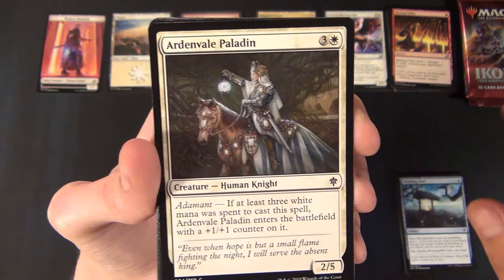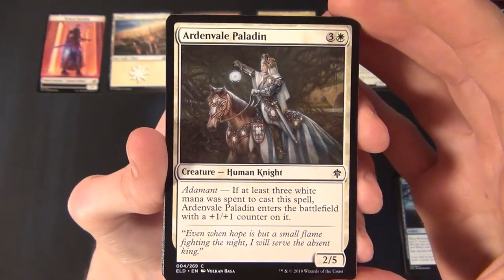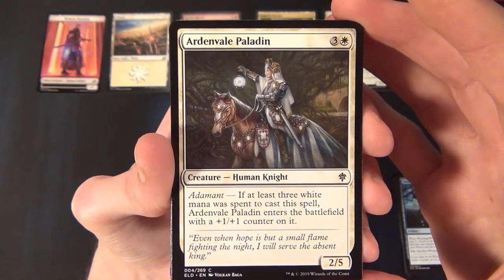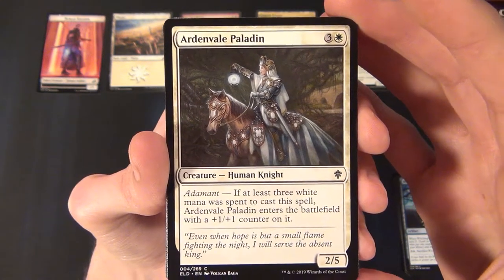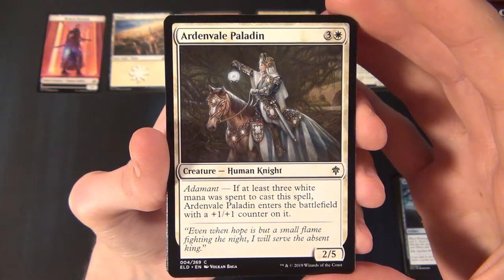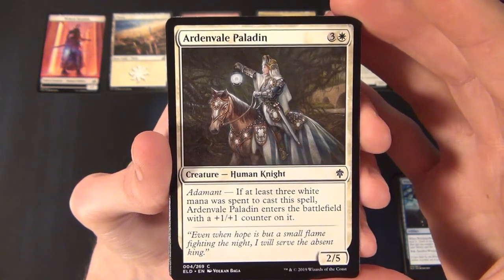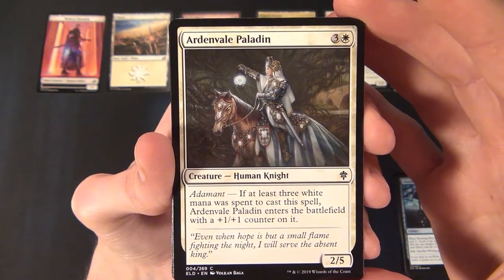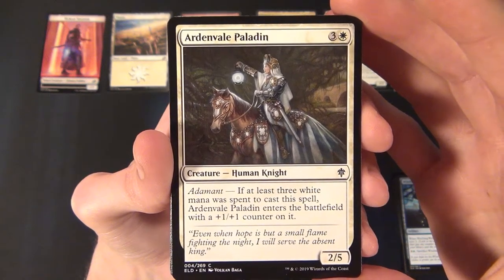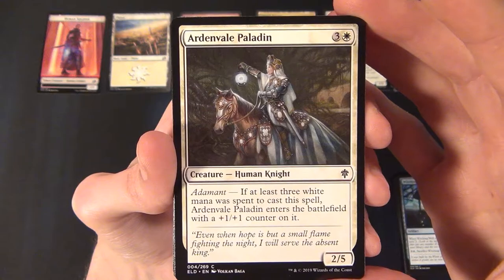Then we have the Ardenvale Paladin — a white common creature, a Human Knight. For three and a white you get a 2/5. With Adamant, if at least three white mana was spent to cast it, the Paladin enters the battlefield with a plus one plus one counter on it.